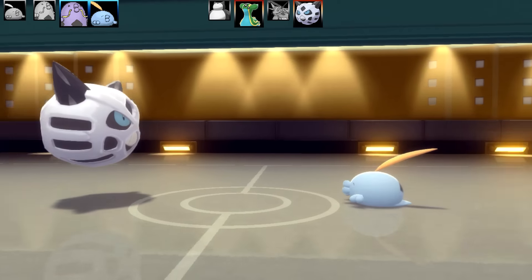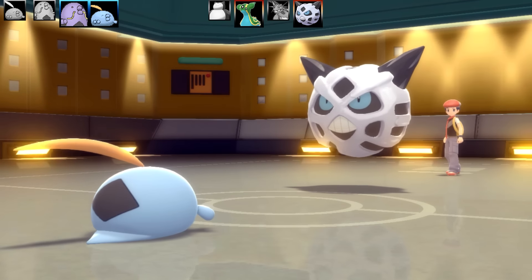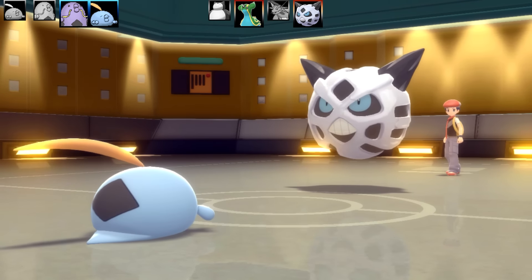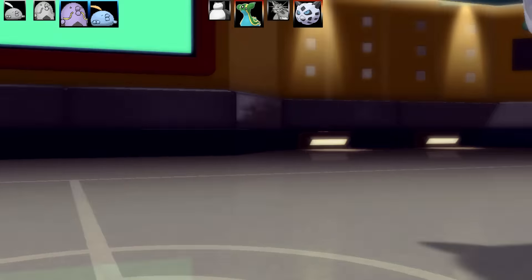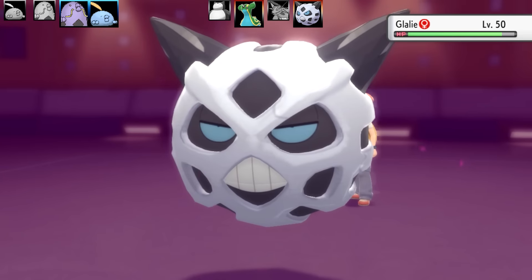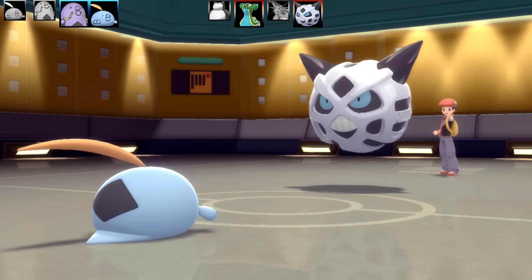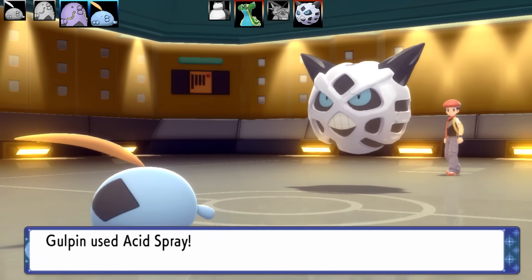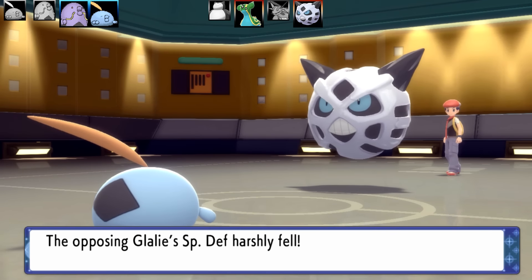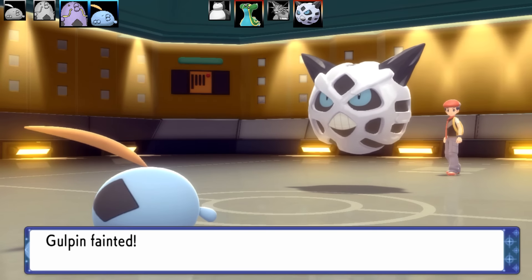Gulpin and Swalot don't have bad moves — they can use all kinds of moves: support moves, special attacking moves — great moves. I just think the typing needs to be better instead of just being Poison. Glalie tries Ice Fang and I've got Acid Spray, which drops its special attack two stages. I'm pretty confident I can take this one out. I've got max HP and max Defense with Bold nature, and Chesto Berry as the item with Rest and Acid Spray/Acid Armor/Amnesia — a very bulky set.